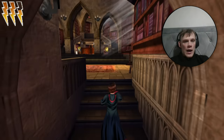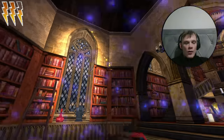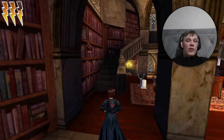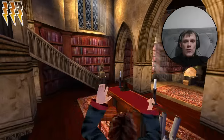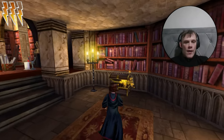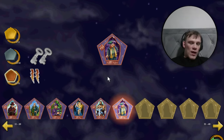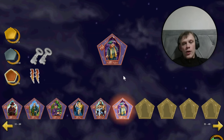Here we are in Dumbledore's office as a naughty boy. While we're here for the story, there are two wizard cards. The first is right at the back in this little study area — come up to this chest and you get Burdock Muldoon, who in the 1400s was part of the Supreme Mugwump thing. One more to get.